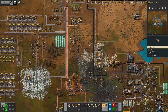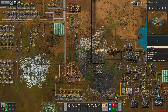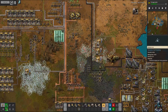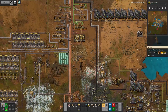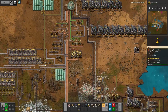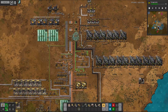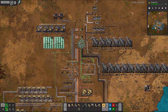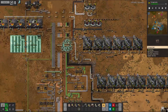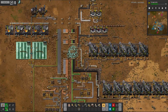I basically had a little starter base with some copper and iron and other resources, and produced some science. And now, with the help of these advanced foundries, I'm producing more and more iron and copper. I'm about to build a great bus that's going to the north, and I really try to be sort of consequent about the idea of the bus.